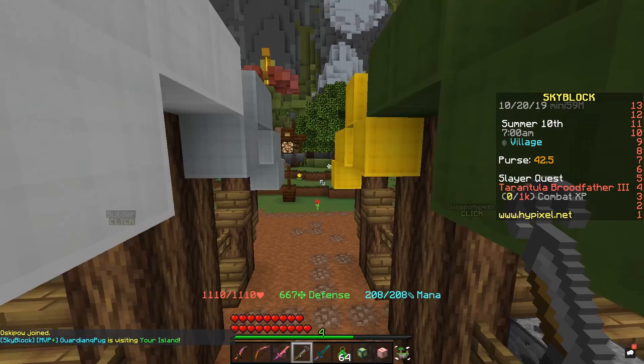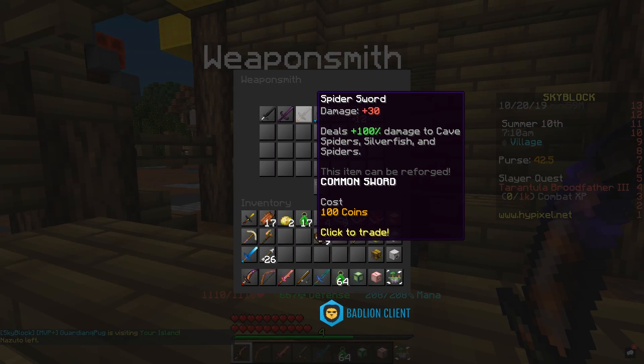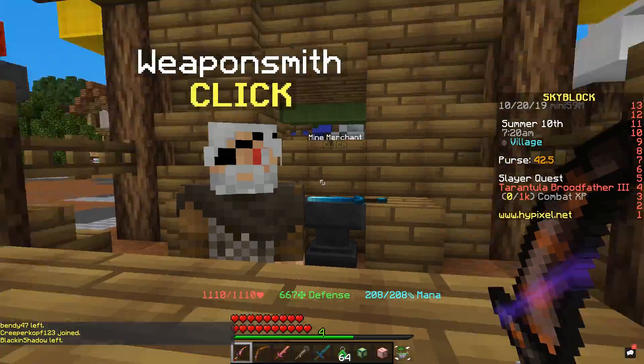The tarantula webs are rather easy. If you guys are wondering about the spider sword, it's just right back here at the weaponsmith — right click the man. Spider sword, right there. It deals plus 100% damage to cave spiders, silverfish, and spiders. Honestly it's a pretty good sword, but I definitely like the Recluse Fang a lot more.